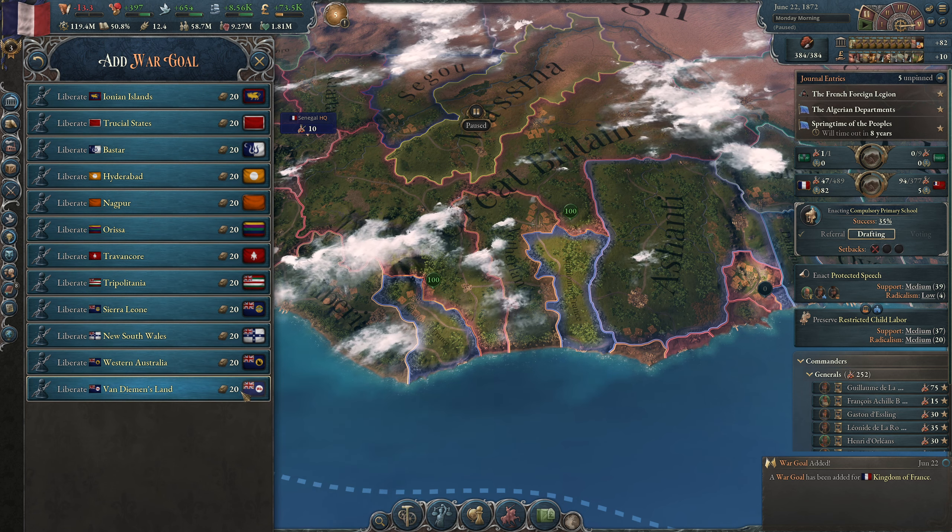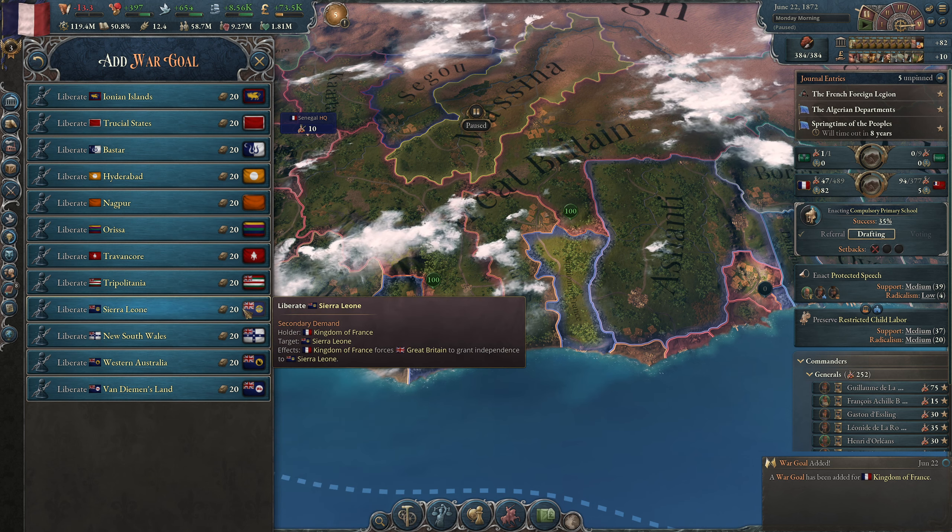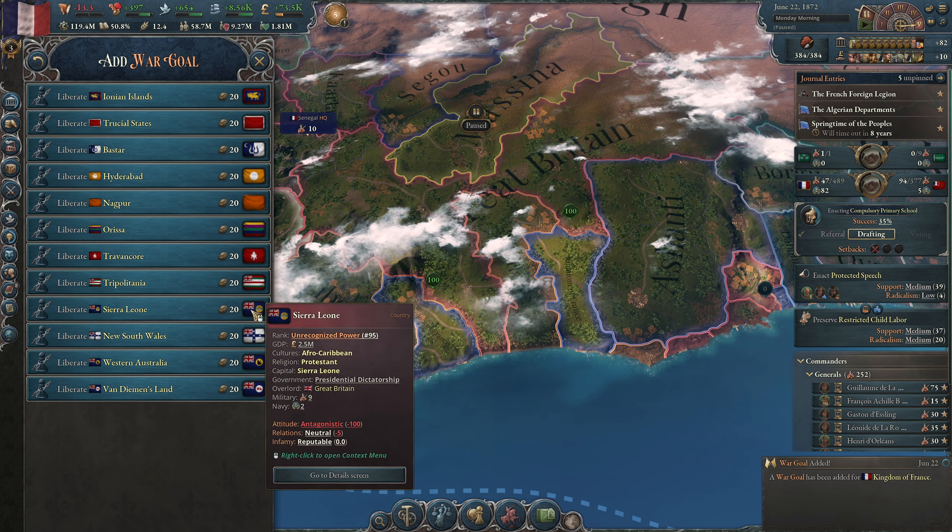What would have hurt the most? GDP 1.3.1, 3.2, 2.5.